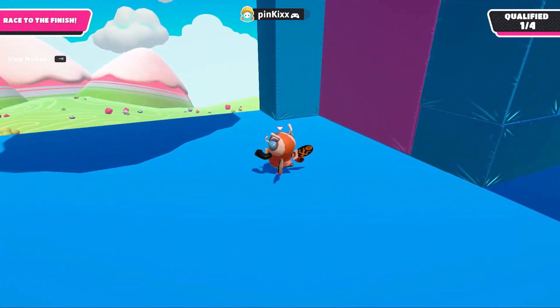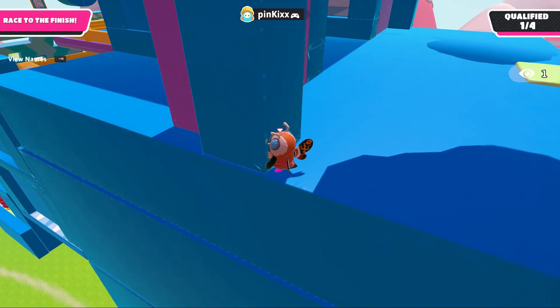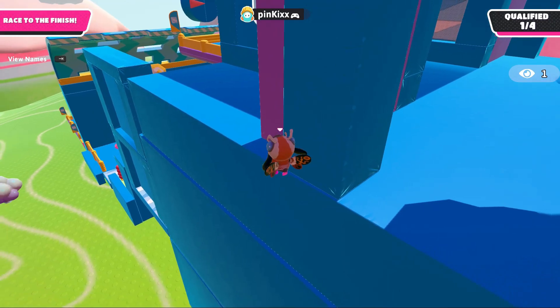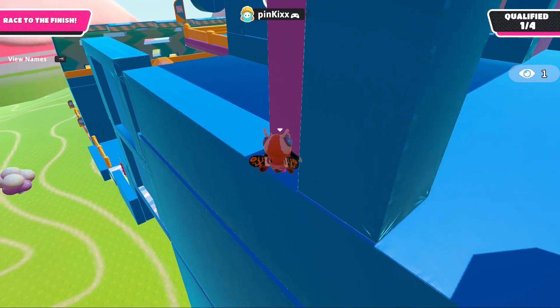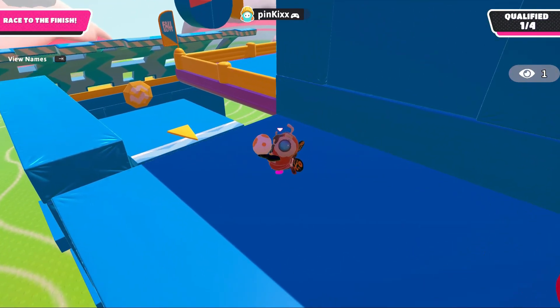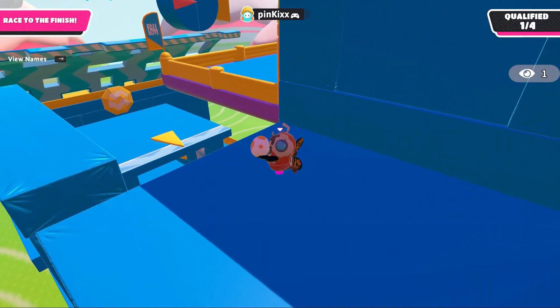To access this ledge, hug this pillar, jump right on this section here making use of coyote time, move your character, dive, and then grab this ledge. The easiest way to get this egg to the finish line is to line yourself up, jump, and throw the egg into the finish line.